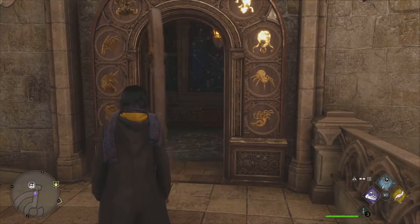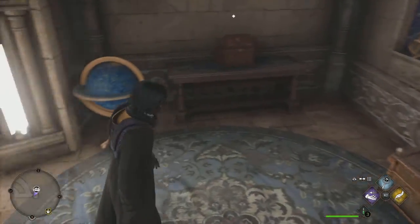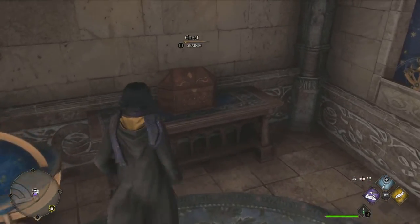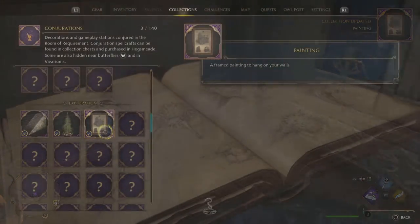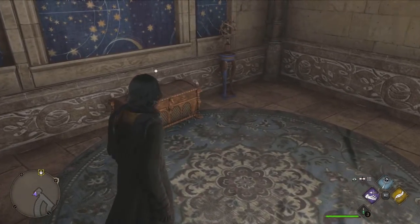Now we can go ahead and open up that door, and just like that, we're inside. To the left is going to be a nice little chest that we're going to go ahead and open up. It's going to have a nice painting that we can use in our Room of Requirement.